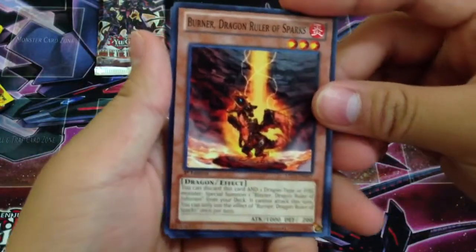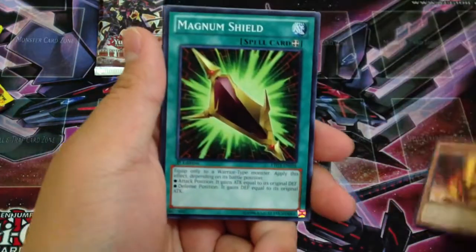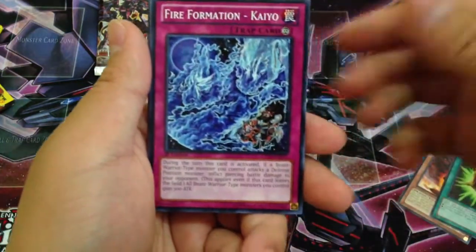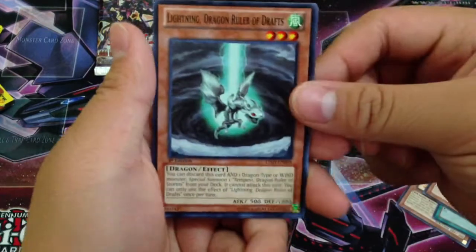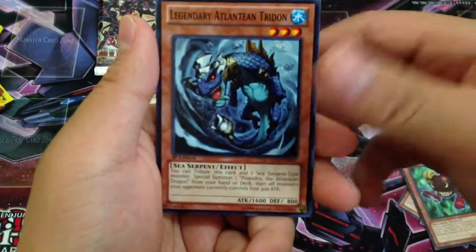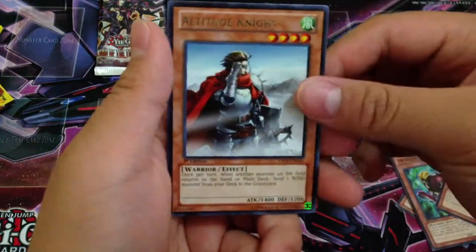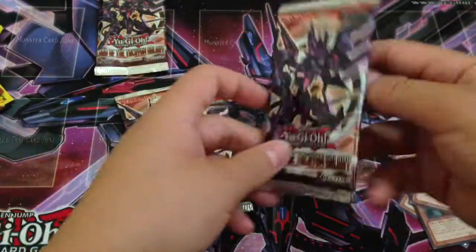First off, right off the bat, we have the Band Dragon Ruler of Sparks. Nice. Magnum Shield, Fire Formation Kayo, Myrmereo Beth Socia, another Band card — Lightning Dragon Ruler of Sparks, Mimmy Mimic, Legendary Atlantean Triadon, a rare Altitude Knight, and a common Mega Phantom Beast Stealth Rank. So nothing out of our first pack.